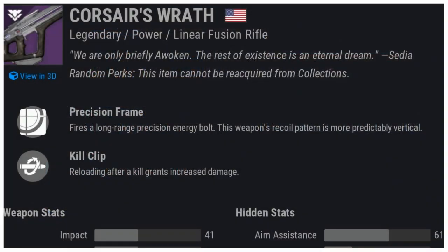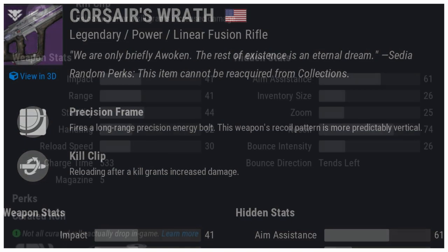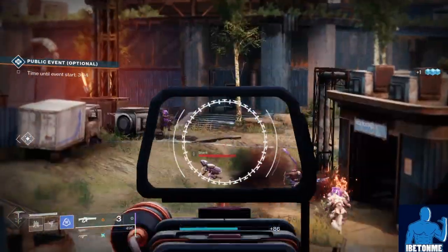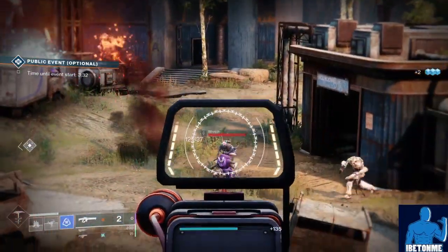This is a precision frame — it fires a long-range precision energy bolt and the recoil pattern is more predictable vertical. It has a 533 charge time and 5 in the magazine, the same as the Arbalest. It almost feels like a legendary version of the Arbalest — it has the exact same aim assist and the recoil pattern is pretty much identical.